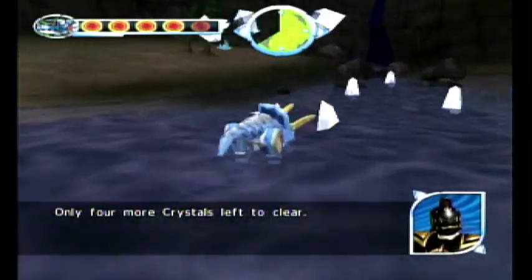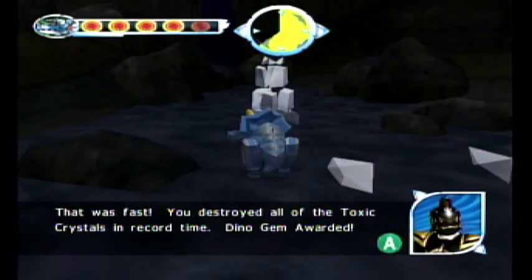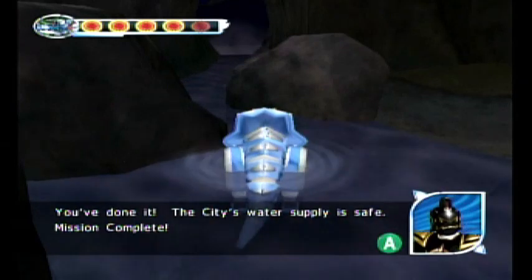Four more crystals left to destroy. That was fast! You destroyed all of the toxic crystals in record time. Dino Gem awarded. You've done it! The city's water supply is safe. Mission complete.